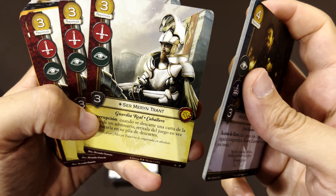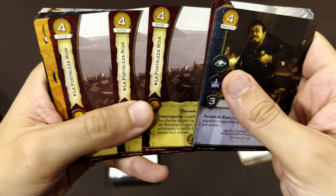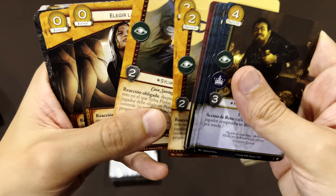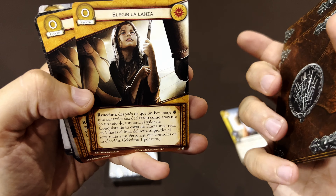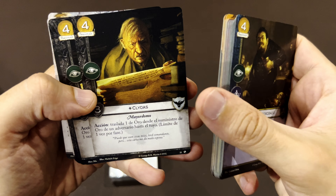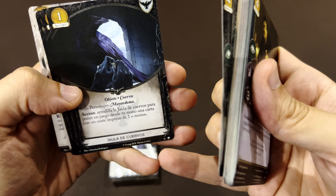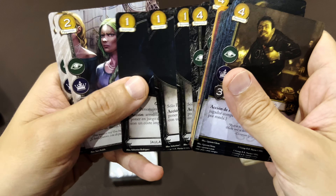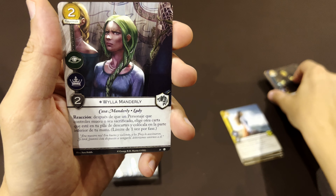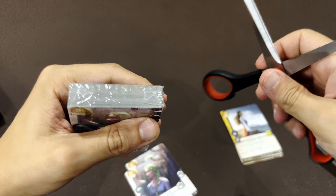Ser Mehran Trant, and the Red Keep. Sylva Santagar from House Santagar. And Chosen Lands. Night's Watch, and the Ravens — not a jail, it's the place where you hold the birds; it's a cage. And William Melderly. So the third pack is here, let's open it.